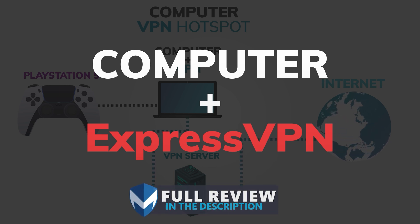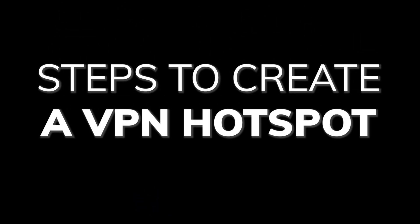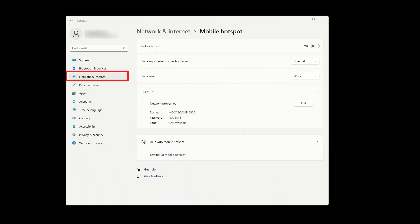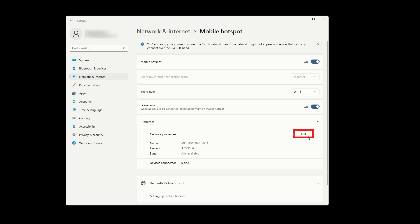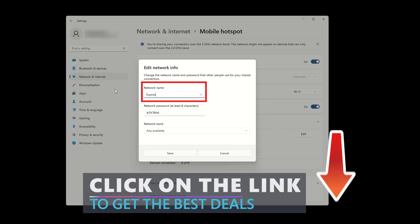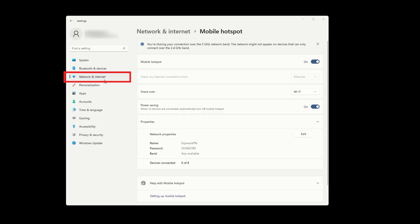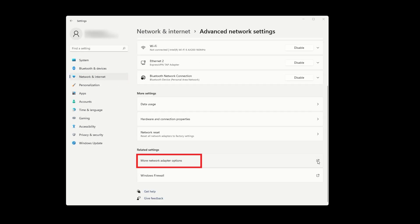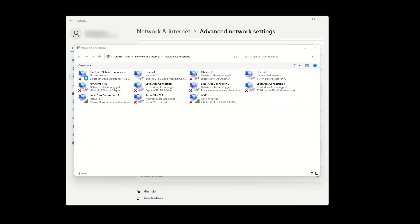A full review of ExpressVPN is also linked below if you want to learn more. To create a VPN hotspot from your Windows PC: open Network and Internet Settings, click on Mobile Hotspot and toggle it on, click Edit to name your hotspot and set a strong password, then hit Save. Next, go to Advanced Network Settings and click More Network Adapter Options. This will show all your network adapters. Locate the one labeled something like Microsoft Wi-Fi Direct Virtual Adapter — that's your hotspot.